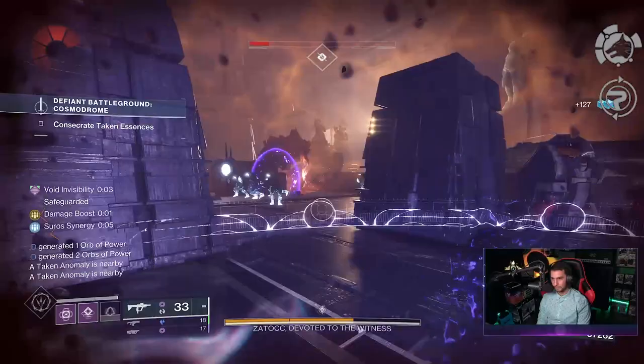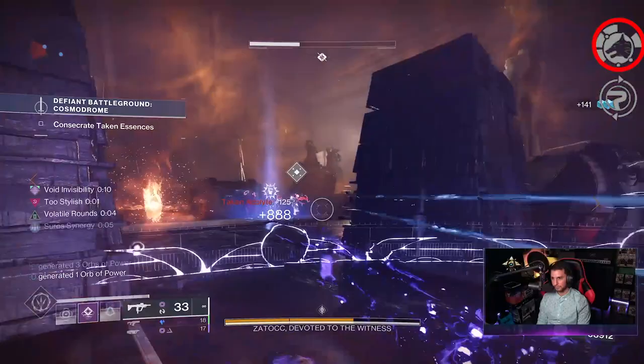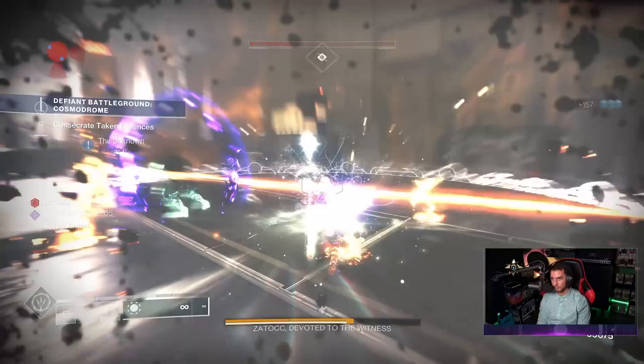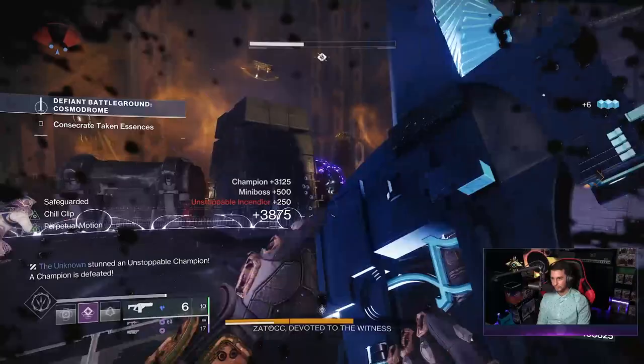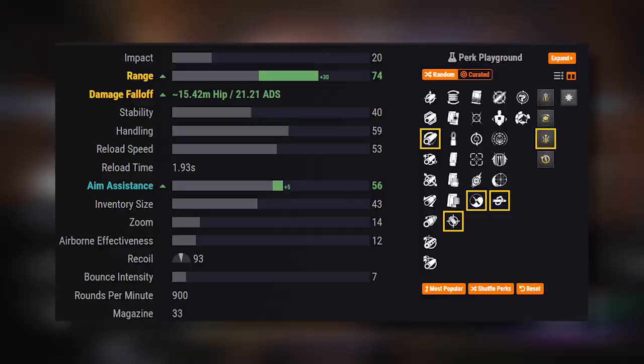For origin traits: Skulking Wolf - while at low health, guardian final blows with this weapon grant enhanced radar and remove you from the opposing radar, which is a nice perk for the crucible. But I tend to favor Suros Synergy - reloading grants bonus handling and reduces incoming flinch for a short duration. The reason I prefer Suros Synergy is you don't need a kill to activate it. You can just fire off a shot or two before a gunfight, reload, and you've got enhanced handling and flinch resistance.